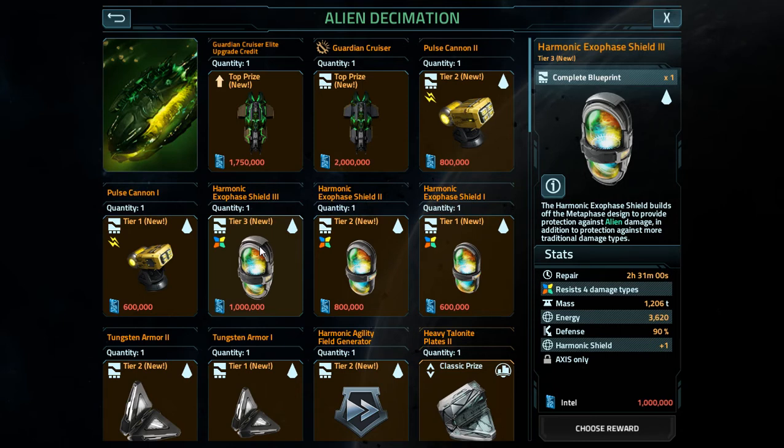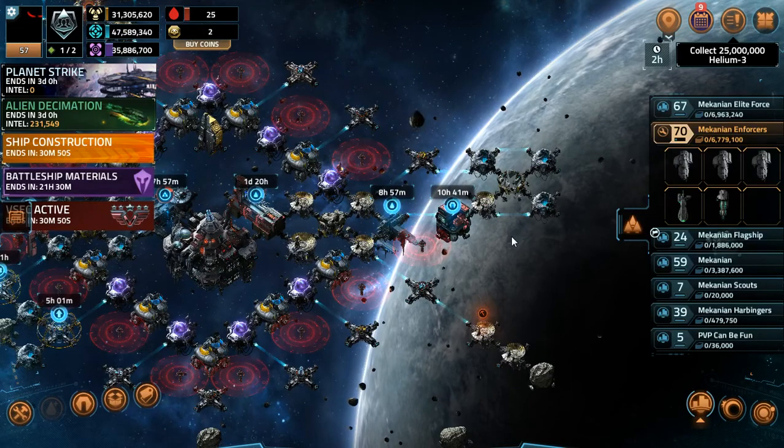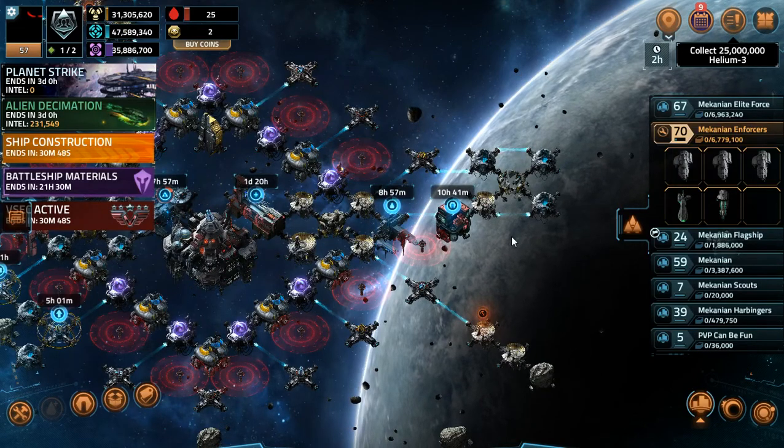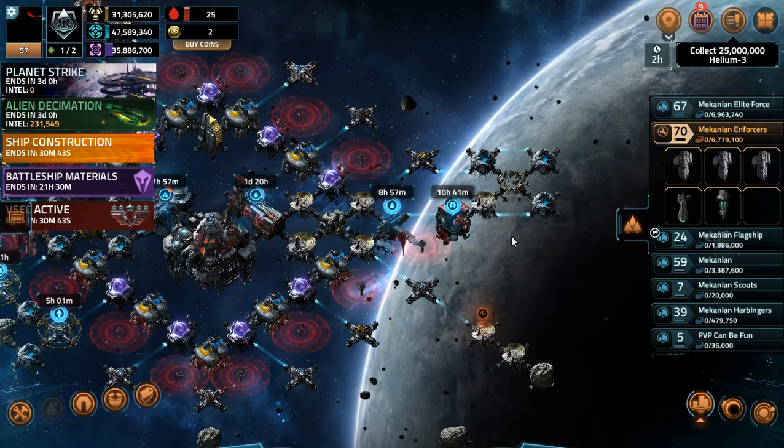In all honesty, the shields are going to go down and you're going to take massive repair time from the ancient reaper fleets, just because any of them do plasma damage. Anything that does plasma damage is going to be doing heavy damage to your ship - and that's where your damage comes from. As your ship loses health and the percentage of its health goes down, you just take a stupidly absurd amount of repair time because of a shield.